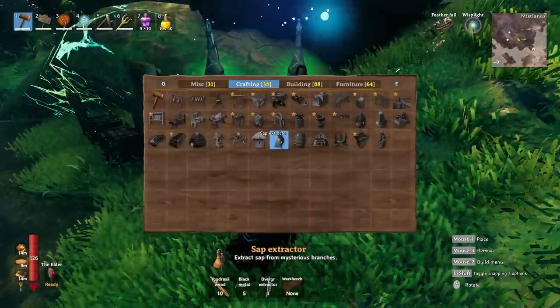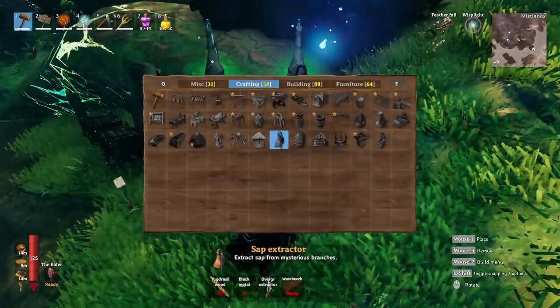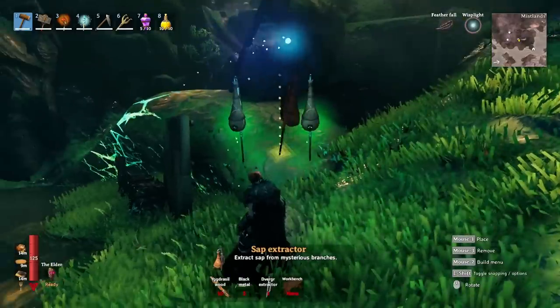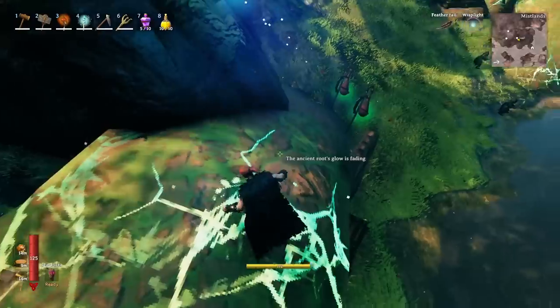For those of you who do not know, the extractors and the sap are a very important part of your Mistlands progression. In order to craft an extractor, you're going to need a diverger extractor, which lets you craft the sap extractor. Then you just put those anywhere on one of these roots and they will draw sap from the root.